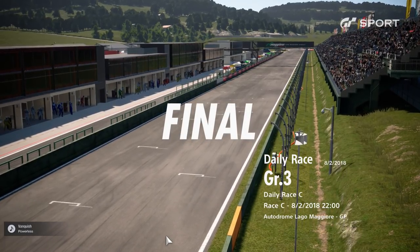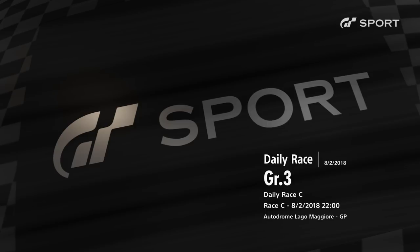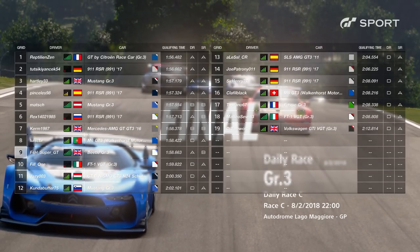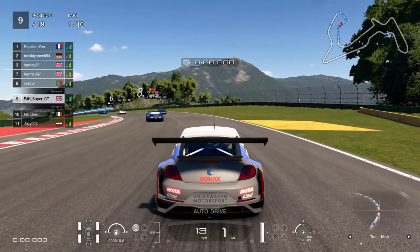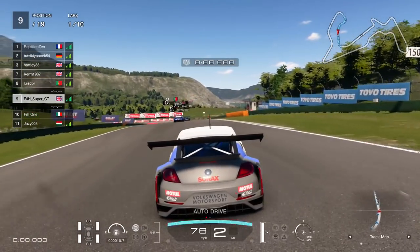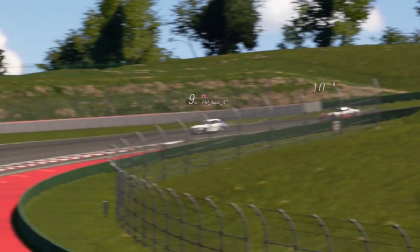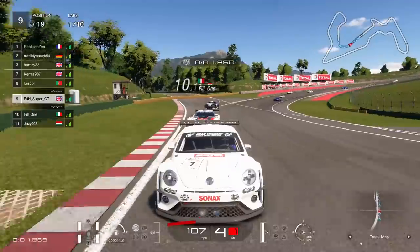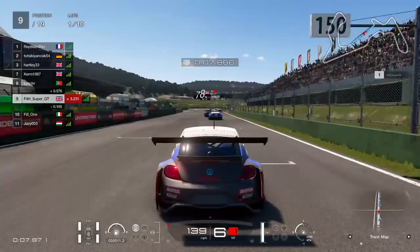Hello viewers, SuperGT back on Gran Turismo. I'm going to bring you one really good race — I really enjoyed this race. So here we are in Italy around the Autodrome Lago Maggiore. There is the grid, ninth place on the grid, so clearly plenty of work to be done if I want to get something resembling a respectable finishing position. You can see the car I've gone for — it is the Volkswagen Beetle. In this class the German cars are very good, especially the BMW and the Porsche, but we've gone for a different one — the Volkswagen.